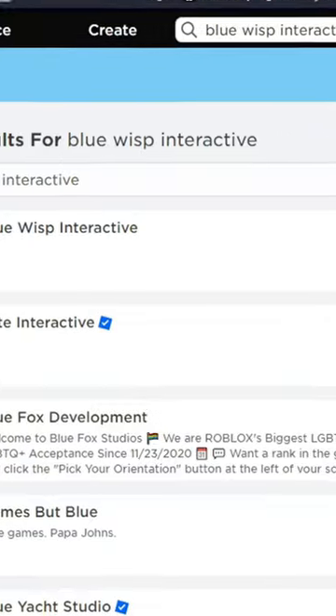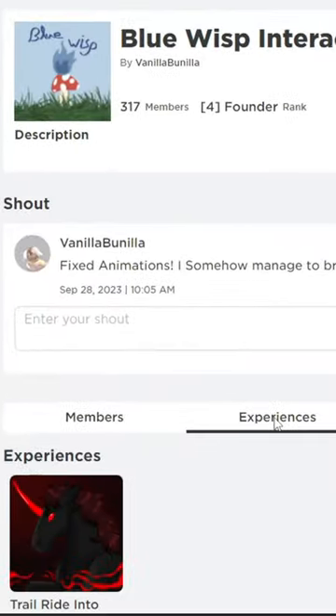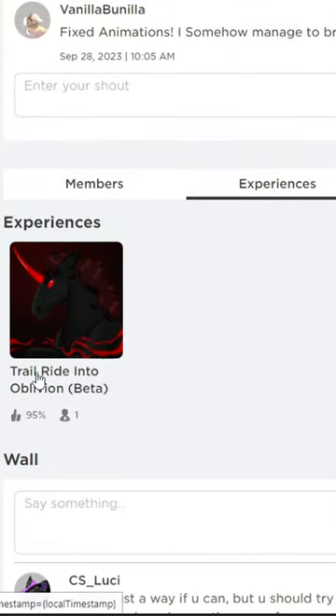You want to look in Groups — this one right here with the blue little fire thing on a mushroom. Click that, go to Experiences, and it's right here. Feel free to leave feedback on the group or anything like that.